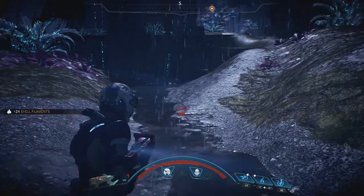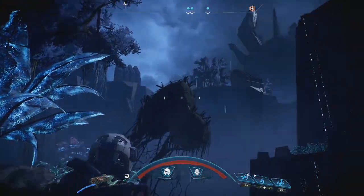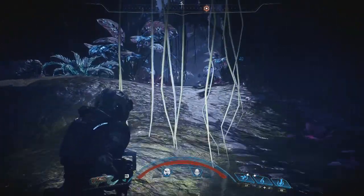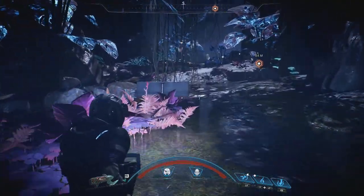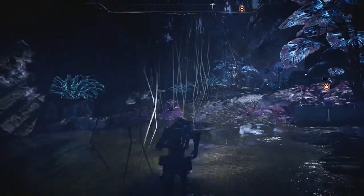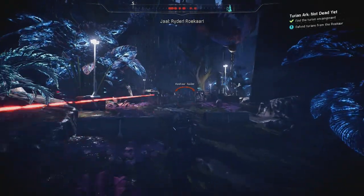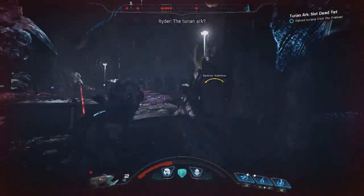Don't worry Turian friends, we're coming! They must be trying to take refuge in here too, like the Angarans did before. I hope they're having better luck, but this planet is apparently designed to kill you right now - everything's all spiky looking and poisonous. Defending from the Rokar - what are they doing out here? There's Natana's uniforms.